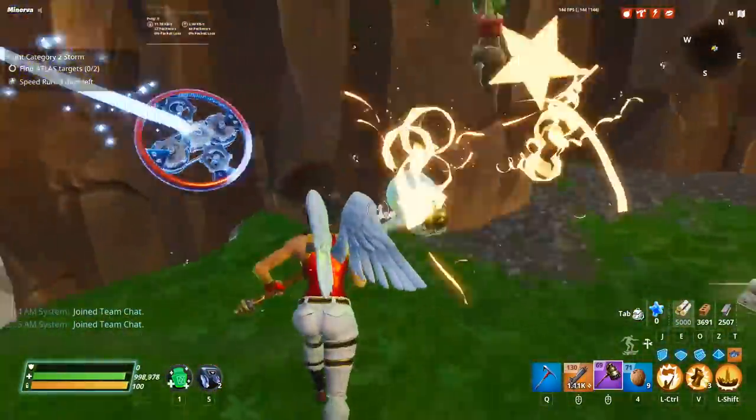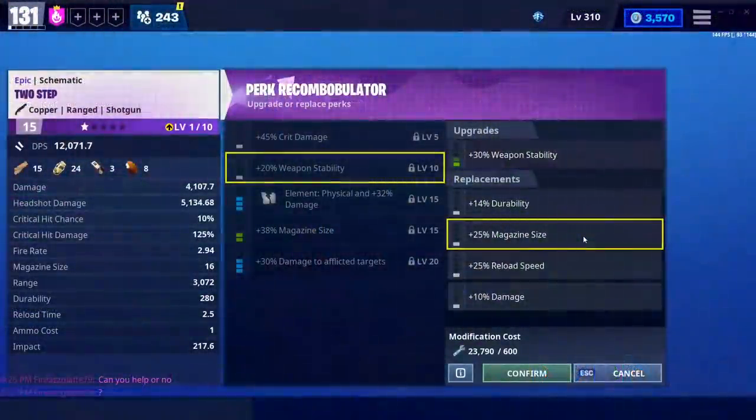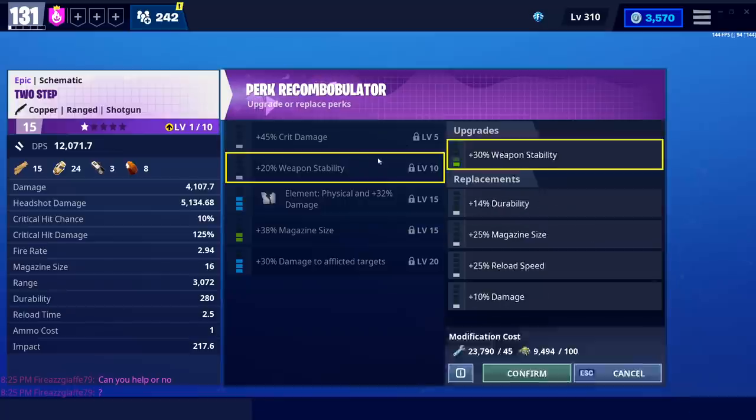I don't think mag size is necessary at all — it's kind of just delaying the inevitable. You don't really need more bullets. Maybe it'd be nice to kill a smasher before having to reload, but I don't think you're going to need mag size for this. But if you find that your playstyle suits it better, you can of course do whatever you want.